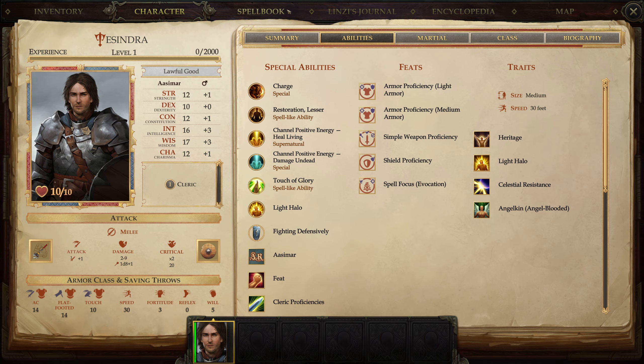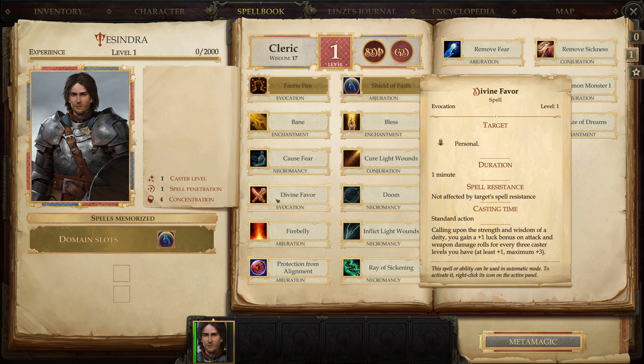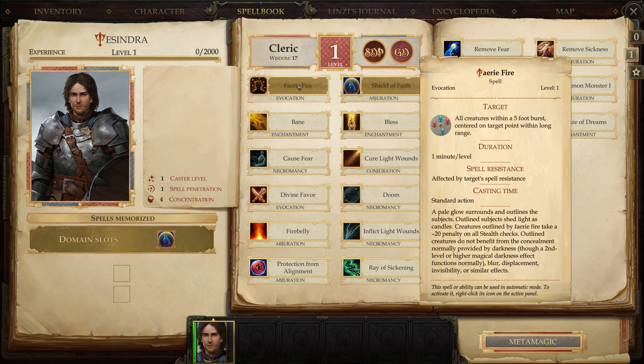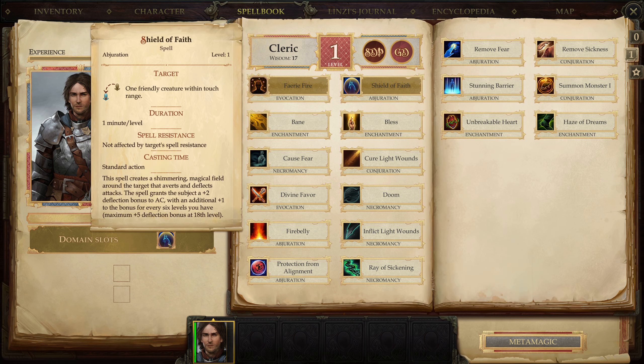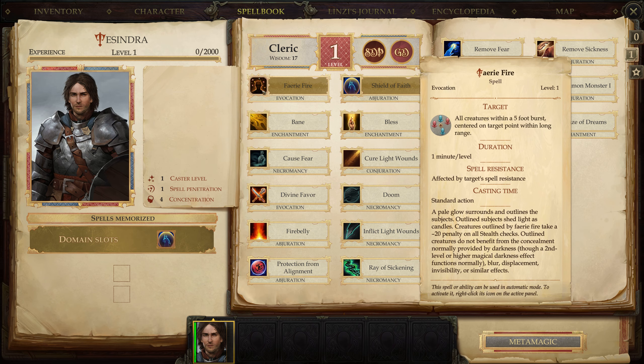I took Spell Focus Evocation. Evocation is here - this is Divine Favor. That's the only evocation here? We also got Faerie Fire. Why is it gold? Domain slots - Shield of Faith.